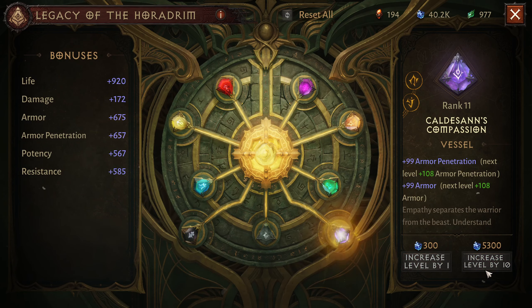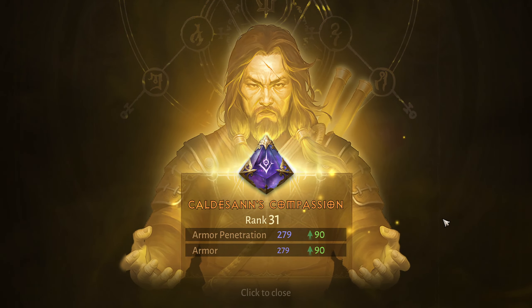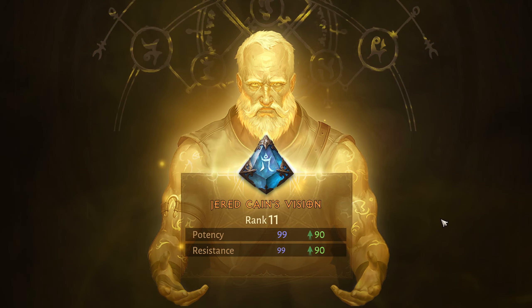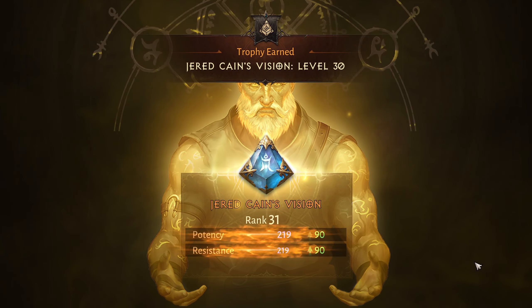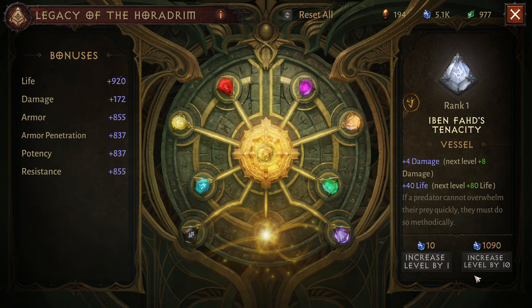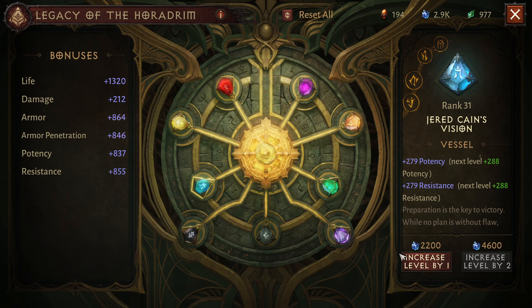Armor and armor penetration to 30 each — this should be your focus, not damage and life. That's what I'm trying to show here because everything else is better. You can reset it again if you don't like the results, which is really nice. Let's give it 1,000 points — not a lot — and now I can upgrade this to 32, and I'll do the same to the other one, also to 32.